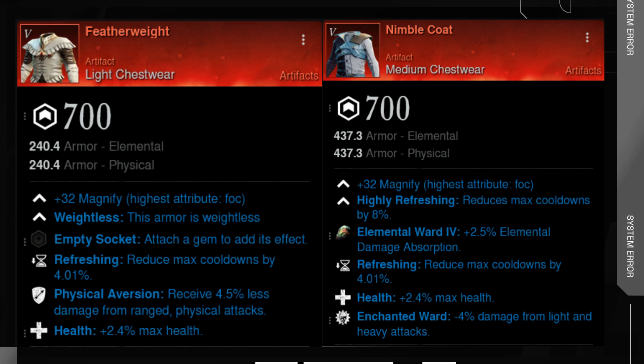The next artifact I would use as a healer is Nimble Coat. It is a medium chest piece that gives us more Refreshing. With four stacks plus the unique perk, we will be sitting on a maximum of 24% cooldown reduction. This allows us to spam more skills, and in certain situations with Refreshing Move on your weapon and life staff passive, you can have almost zero cooldowns.